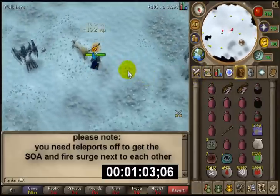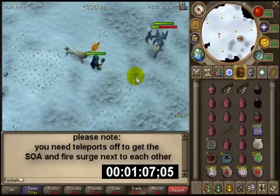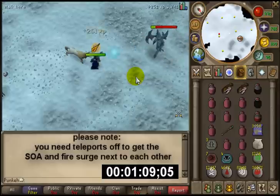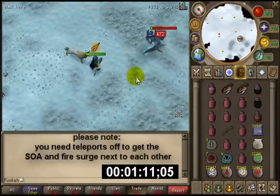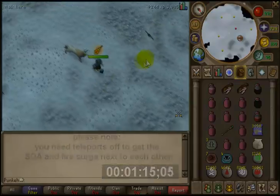The reason I choose this Glacor is because, as you can see, right behind me is the second one. So personally, as soon as one's down, I turn round, start hitting the other, and loot. I hope this guide helped, and please comment and subscribe.